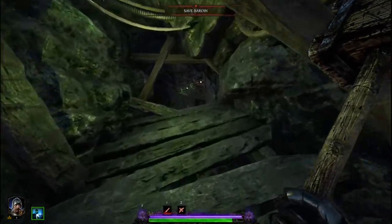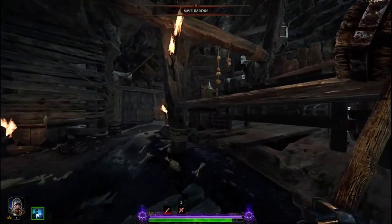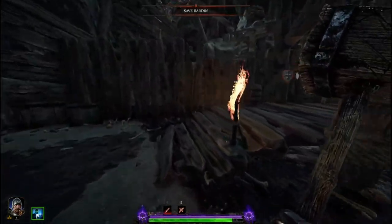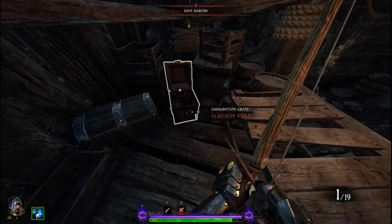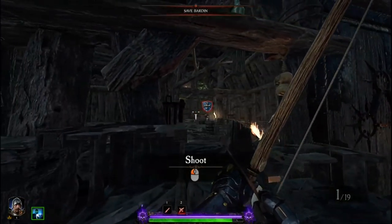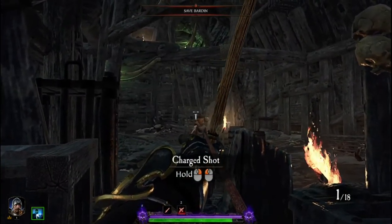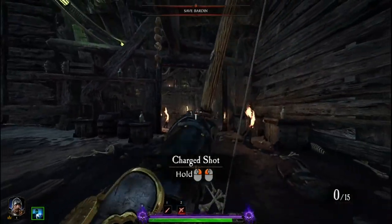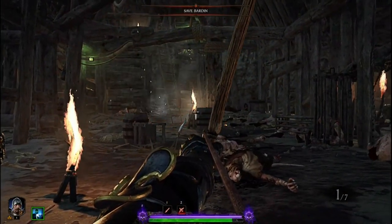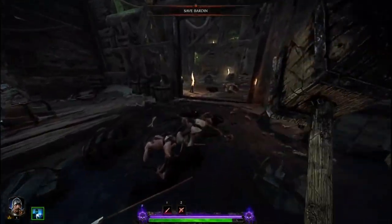I get a bow at some point — the game tells me there's one somewhere. I get 20 shots with the bow. I can quick shoot or draw, hold back, and zoom for a little aim. I'll probably not use this bow that often with only 19 shots. Ladders work exactly the same as Vermintide 1 — just walk toward them and climb. You can also use Q to change weapons quickly.